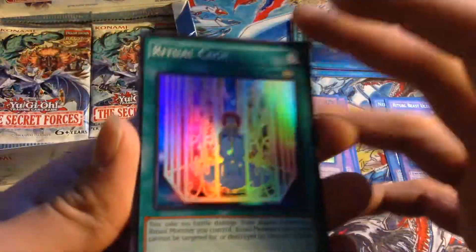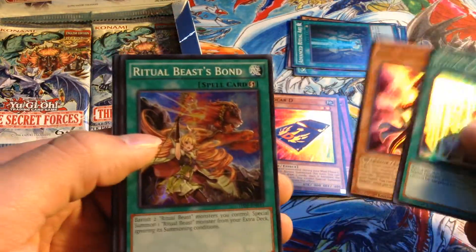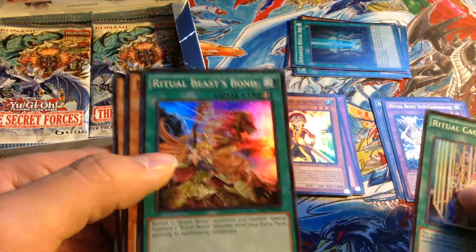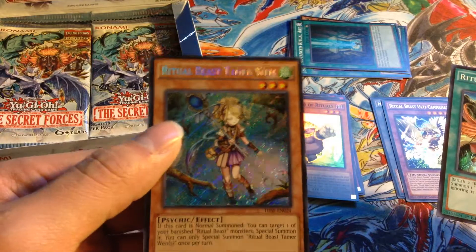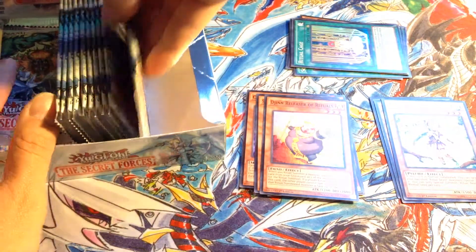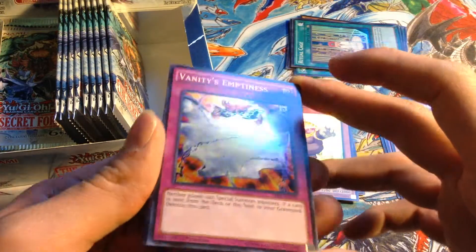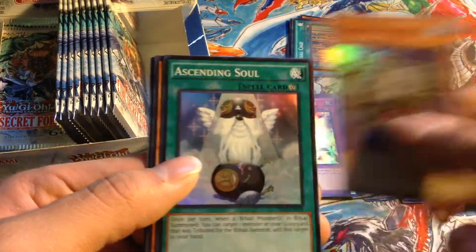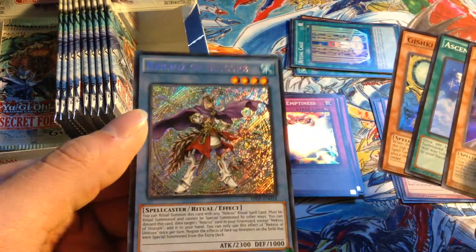Another Vanity's this time. Ritual Cage, Shurit Strategist for the Nekroz — not too bad. Ritual Beast Bond, Jin's Blessing of Rituals — not too bad either. And Ritual Beast Tamer Wen — Secret Rare! Great Sorcerer of the Nekroz, Nekroz of Ascending Soul, Gishki Noellia, Nekroz of Unicore.